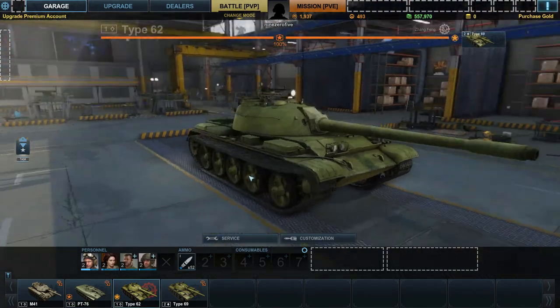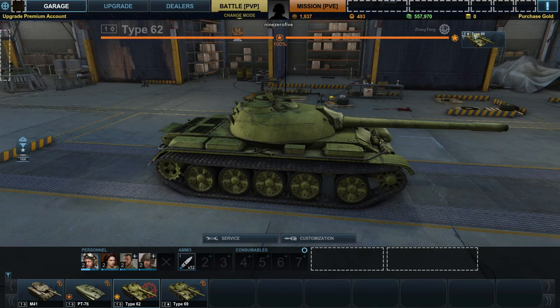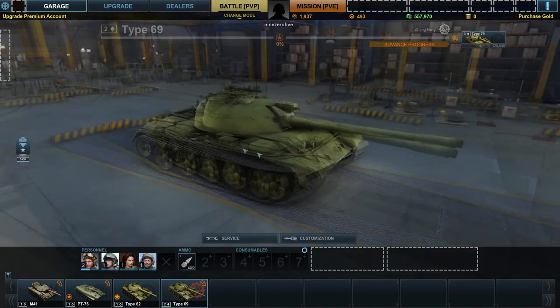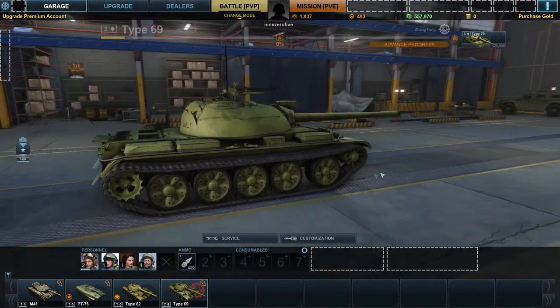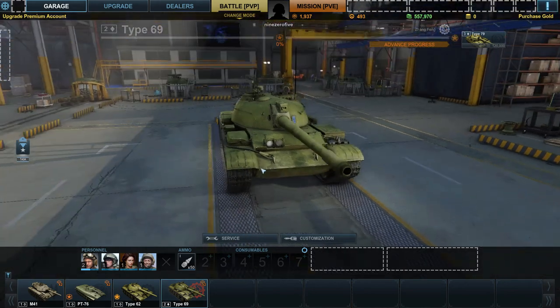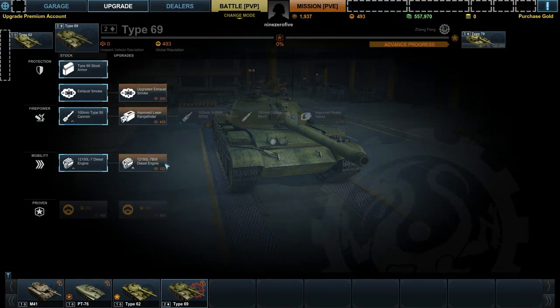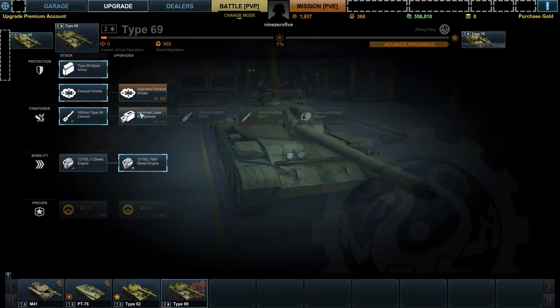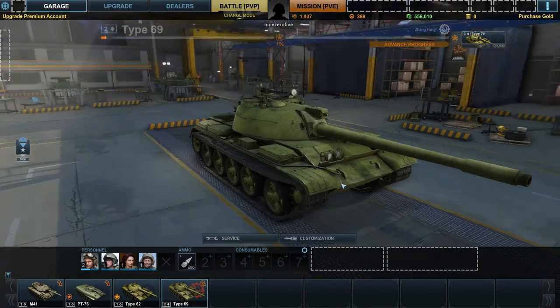My current favorite tank is the Type 62. I actually gathered enough XP to open the tier 2 tank, which is the Type 69. Let's do a couple of battles in the Type 69. I can put a new engine in it, but I have insufficient XP to unlock that. Let's just play the Type 69.